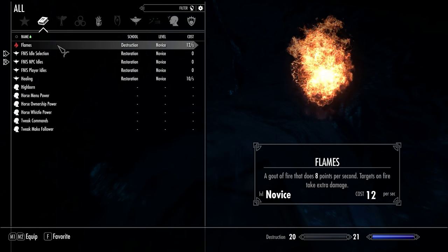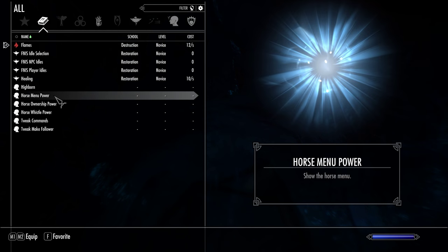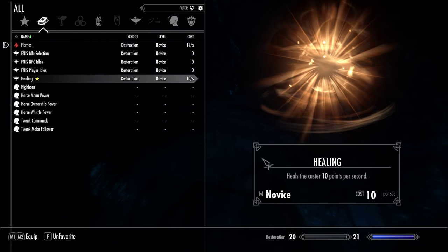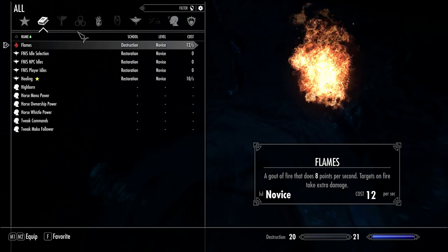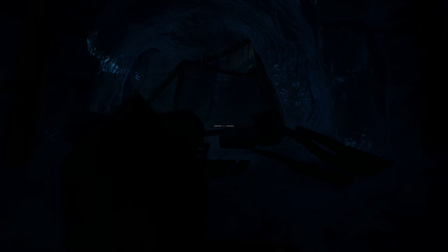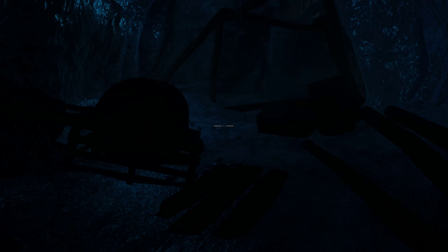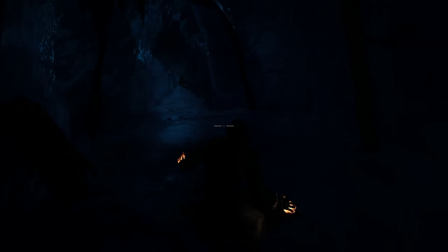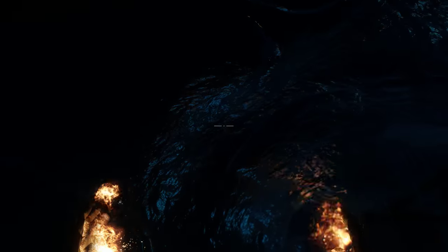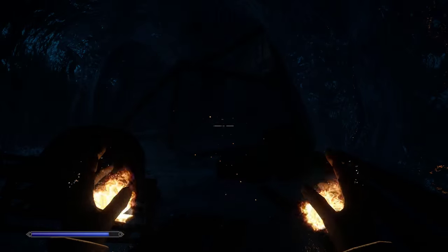I can equip Flames in both my left and right hand. I don't really know that much about magic, so it's really going to be a new adventure for me. Let's see how far we can go. Let's see how I look — why are my hands bound, by the way? This is how I look. The Flame spells look really nice with the glowing air inside the cave, and when I cast the spell the effects look really nice.